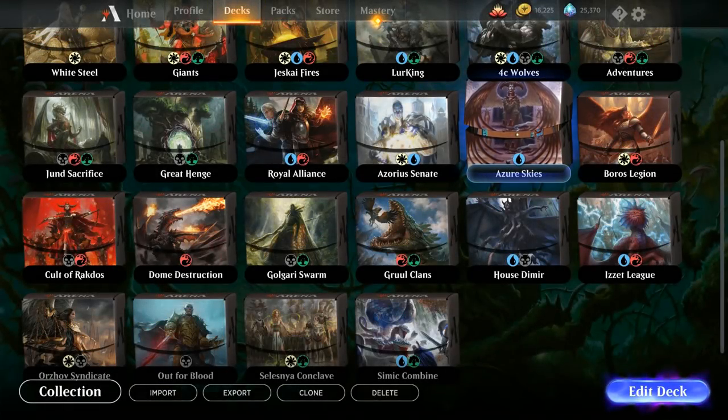Hello and welcome to another Magic Arena upgrade guide video. Today we're taking a look at the Azure Skies deck, which is the mono-blue flying deck. First we'll look at the deck list and play a game without changes, then we'll gradually upgrade it — first using free cards from the mastery tree, then cards from the two-color guild decks, and finally using wildcards to fully upgrade the deck.